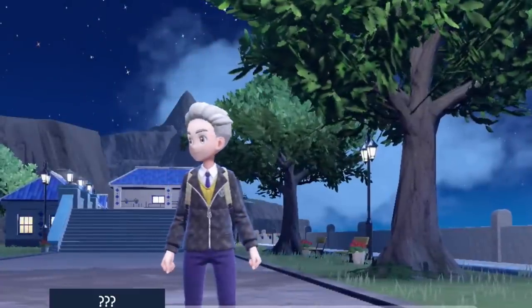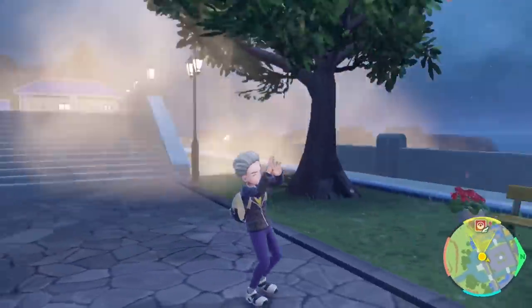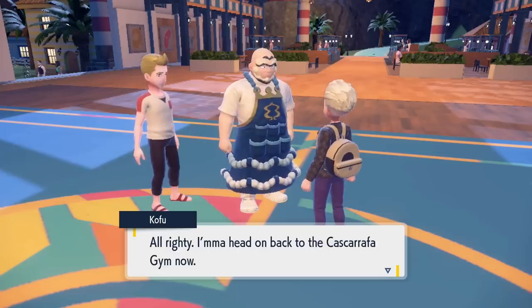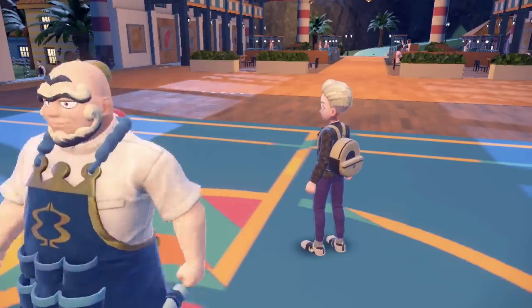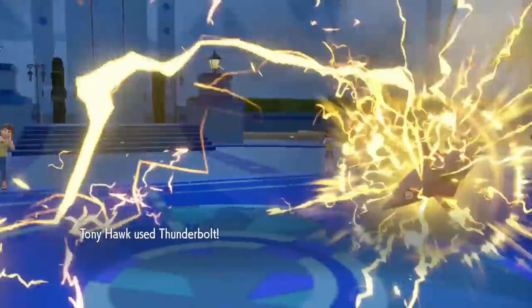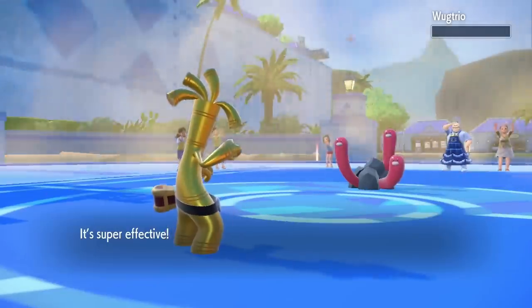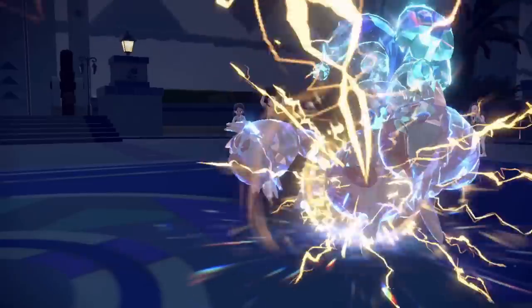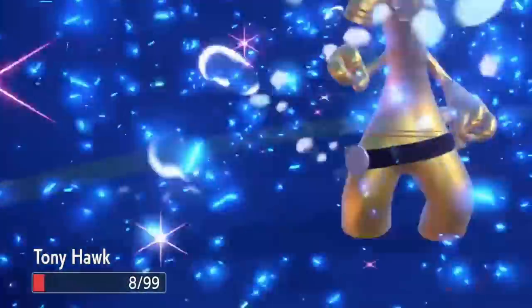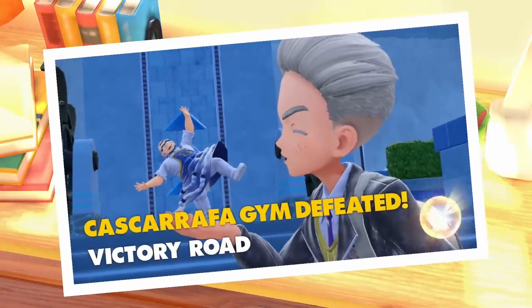Cascarrafa is our next stop, and upon hearing that I wanted to take him on, Kofu flees the town. The locals just casually live in a city with sandstorms causing havoc — can't imagine they get many tourists here. We find Kofu hiding out in a nearby town, and after cornering him, he agrees to take us on back at Cascarrafa. He leads with Veluza, and Tony Hawk can take out the fish with back-to-back Thunderbolts. Barraskewda comes in, only to be sent straight back to Kofu with another big Thunderbolt. Finally it's his ace Crabominable, and we hit it hard with a Thunderbolt bringing it below half HP. We get hit with a massive Crab Hammer, which was too close for comfort, but we finish the Crab off with a Thunderbolt, beating Kofu and getting another gym badge.